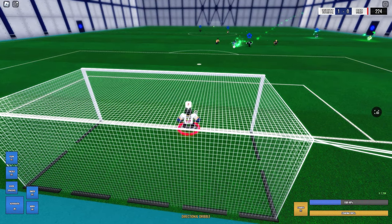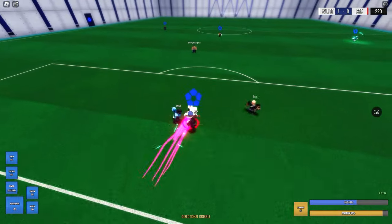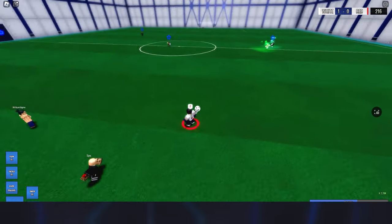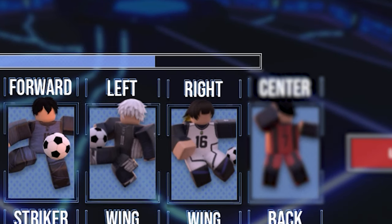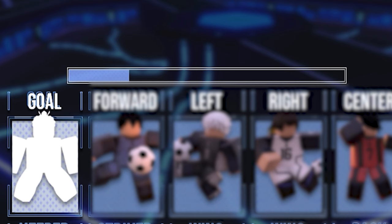Now for the actual fun part of the video — actually playing the game. But before you can play, you've got to pick your position. In LOCK, there are only five positions: strikers, wingers, centers, defenders, and lastly, goalkeepers.